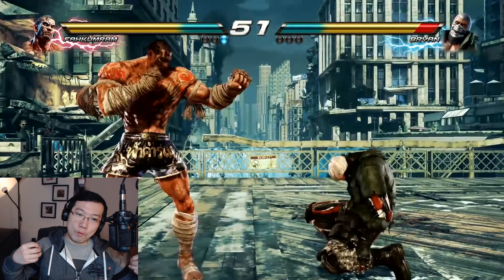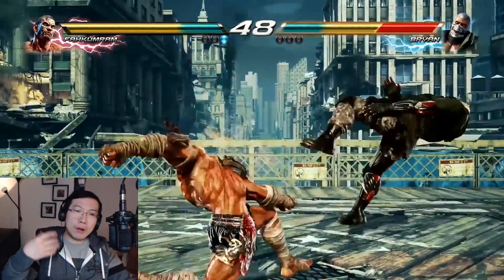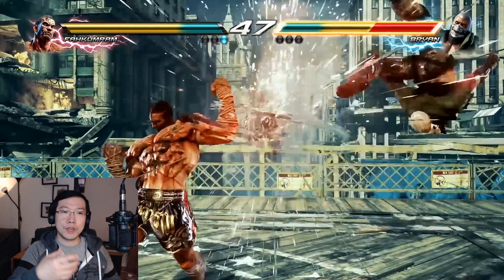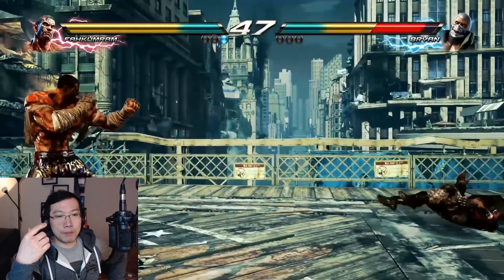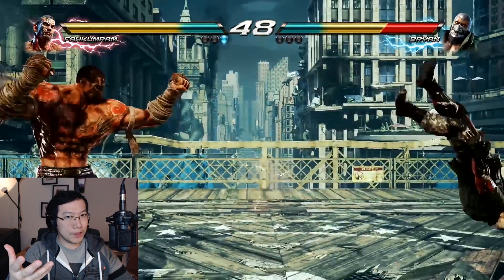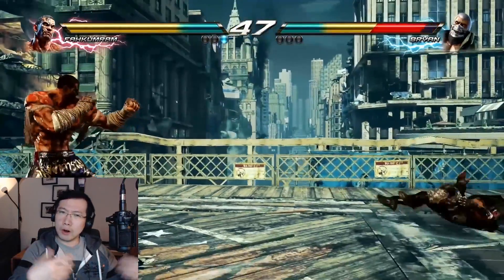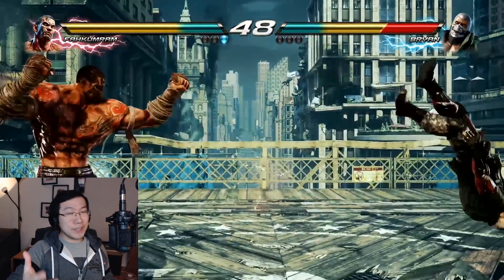The second part we're looking at is Falcom ROM's bread-and-butter wall carry combo. It doesn't look particularly special, but one thing to note is that it does four aerial hits and then the fifth hit is a screw. Normally you want about four to five hits before the screw, so I'm curious whether another hit can be added before it. The wall carry ending kind of looks like Brian's quarter-circle 4-2-1 but gives maybe a bit more carry. Nonetheless, this is a substantial wall carry for Falcom ROM.